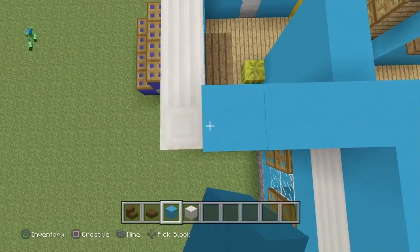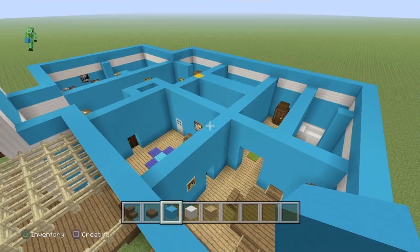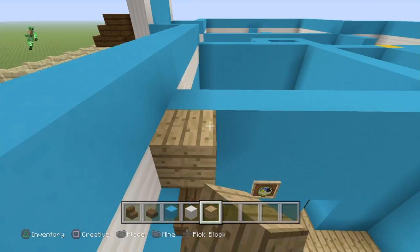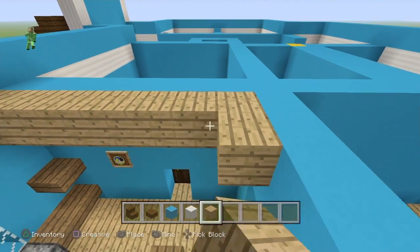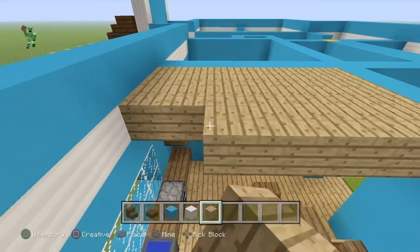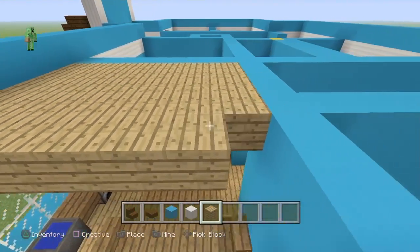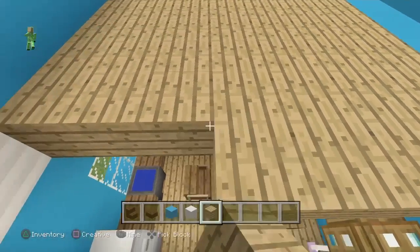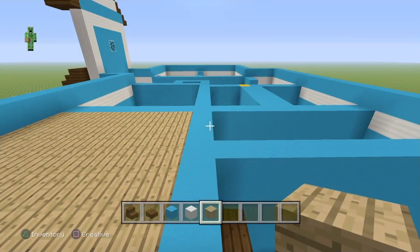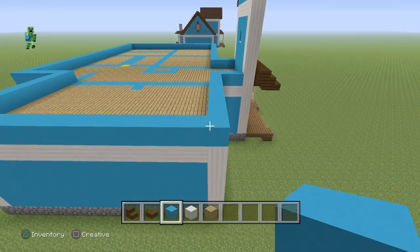Next up, grab oak wood planks and put them in the ceiling — that's where the quartz is, not where we just put our light blue concrete. Once you have everything filled up we'll start talking about upstairs.